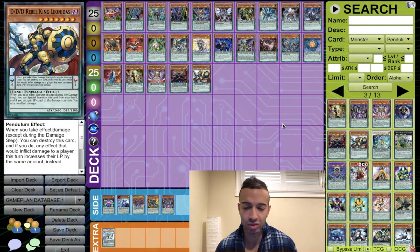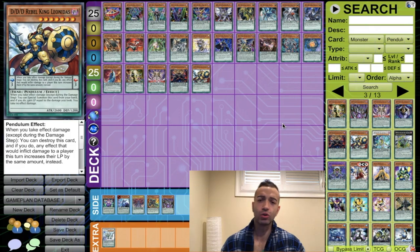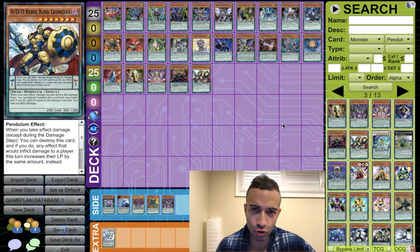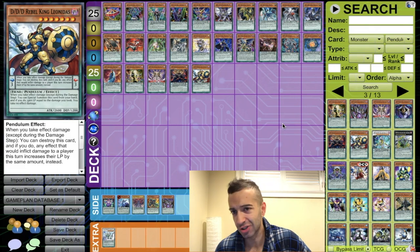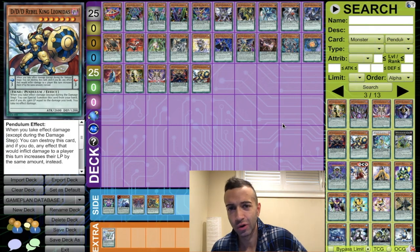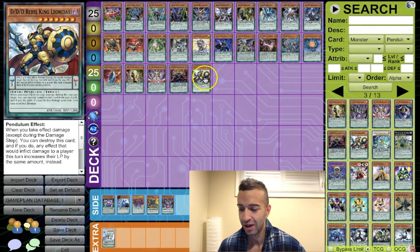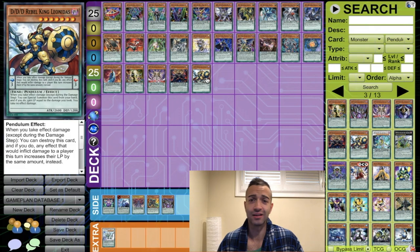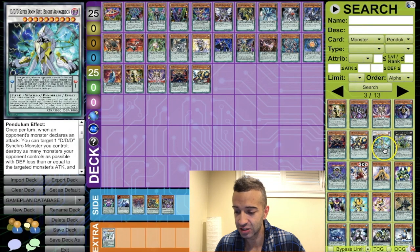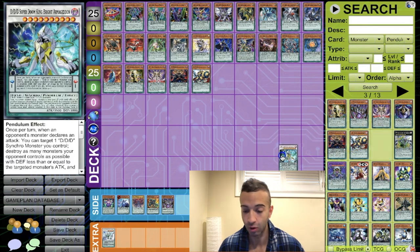DD Rebel King Leonidas — we are putting this in without even thinking. There are too many FTK shenanigans going around. We're going to add Leonidas and find use to protect ourselves from all these FTKs, especially the Cannon Soldier FTKs. We're going to be siding triple Leonidas against all these FTK decks and Zoodiac variants for an easy win.